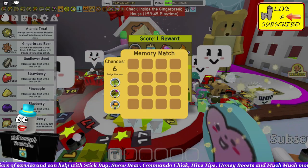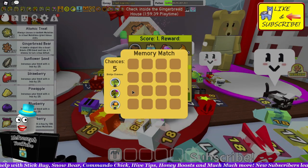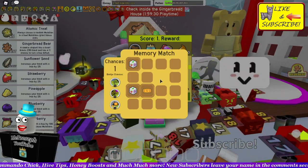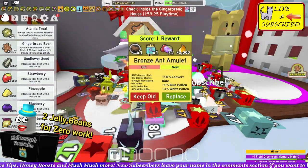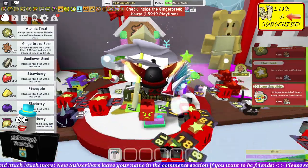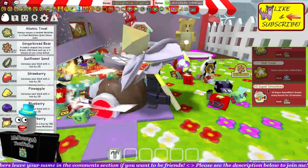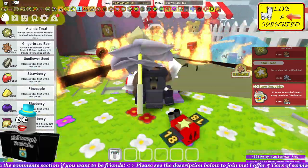Now I have three Gingies shy of getting the super smoothies. I'm gonna go ahead and spam through this Memory Match, not really caring what I get. Make sure to always keep the better amulet for Ant. As you can see here, three more Gingies and I'll be able to get the super smoothies, so whenever this is ready again I'll just spawn and then despawn about 10 bugs and super smoothies times 50 will be mine.